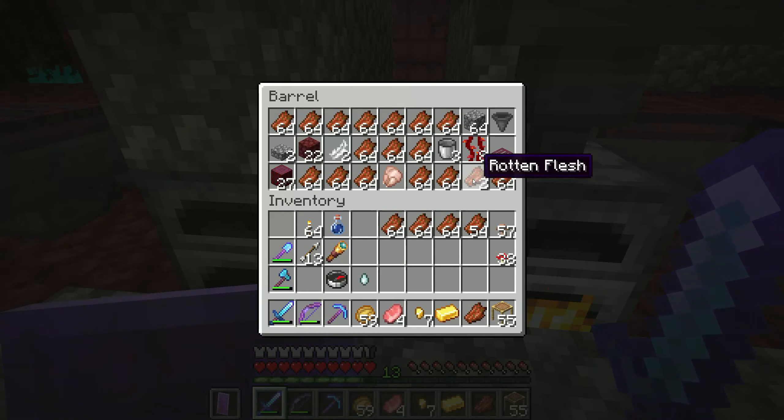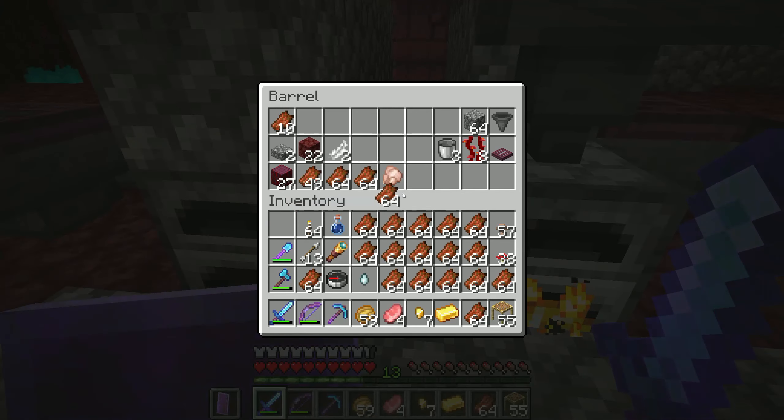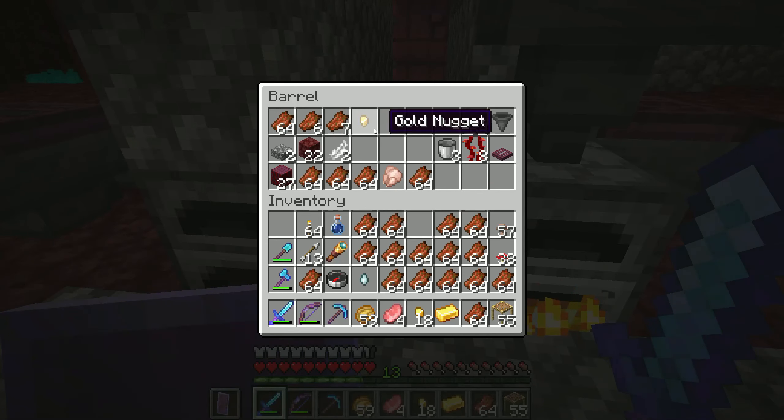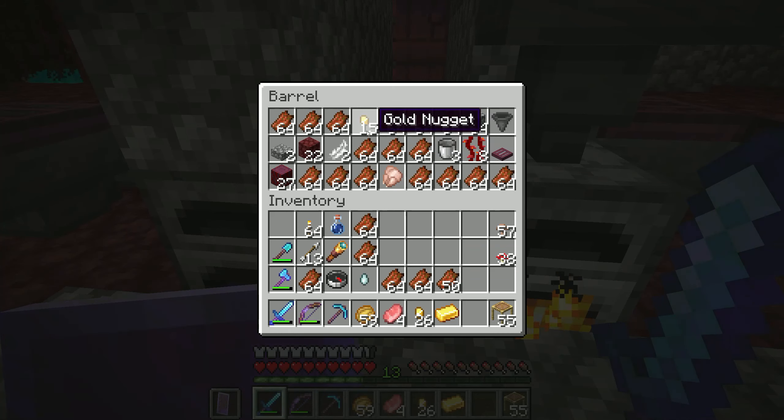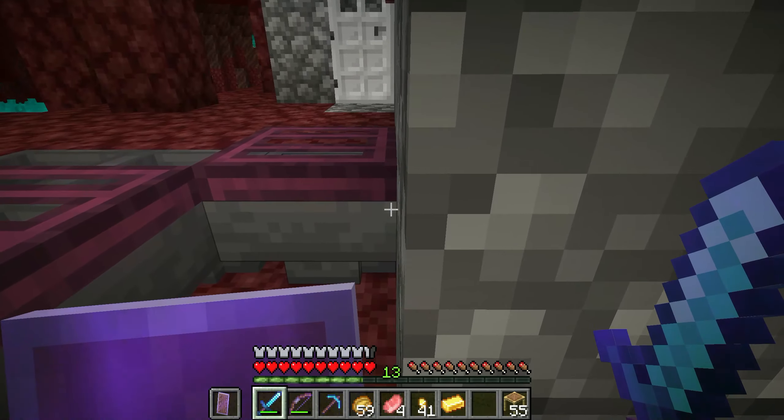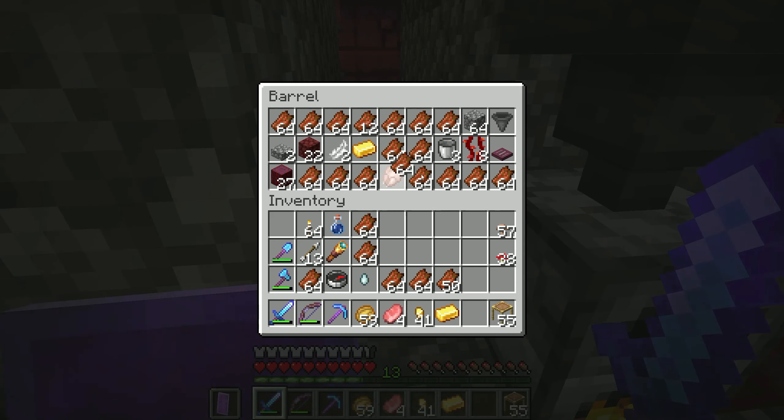Before we move on from the nether, I'd like to push forward an idea about rotten flesh, because I have a ton of it in this zombie piglin farm — it's getting ridiculous. Rotten flesh needs some kind of purpose beyond just eating it and getting sick. I think if it's sitting on the ground as an open item, a zombie or zombie piglin or any undead — other than skeletons — should pick it up and munch on it to regain health if they are low. That way, when zombies die, it makes other zombies around them tankier. It would also help if it had some other purpose, perhaps chumming the water or using it as fertilizer, because right now the only thing I can do with it is throw it in the lava.